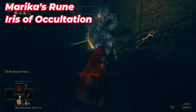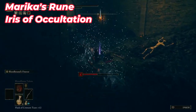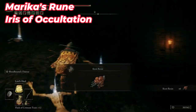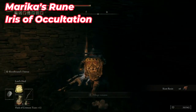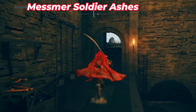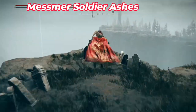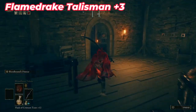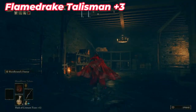Inside the hole you'll find a special dual-wielding enemy. Defeat it to get a special item. Then go to the corner of the room to pick up additional items. After that, exit the tunnel from the right and you'll find a catacomb with some ash. Go inside the fort from the door at the end of the yard.